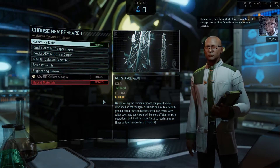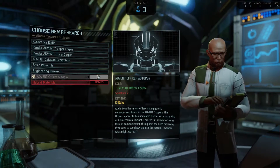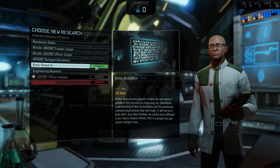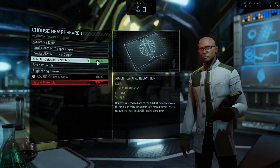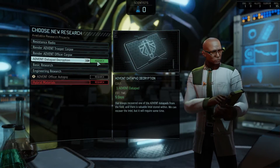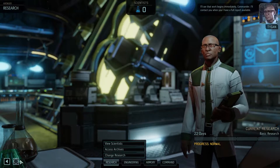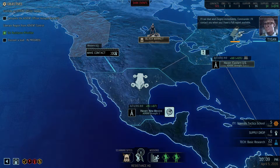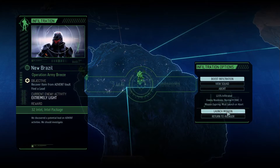Assign new research commander - with the advent officer currently in cold storage we're gonna say resistance radio. I guess we need two scientists for that. Let's go for - we'll decrypt this data path, takes five days. Basic research might be interesting though - do basic research for a change, why not. Here we go, now we have to launch it - 121% infiltrated. Army breeze, launch mission.